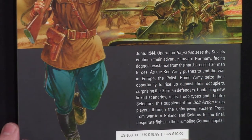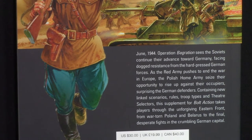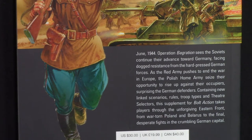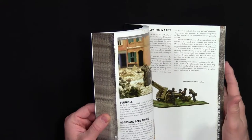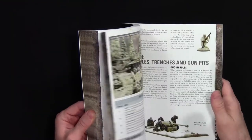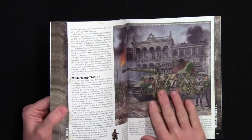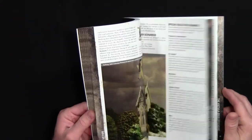Looking at the back of the book, you can see the description of what's inside. This campaign has some scenarios that go together - there are like three in a little setting. There are also some special rules and more troops you can choose from, with other options available in this campaign setting. Like all Osprey and Warlord Games books, there are wonderful photos and illustrations you'd expect from this company.